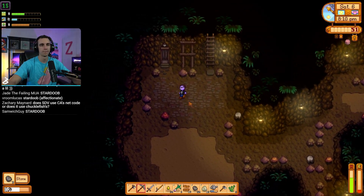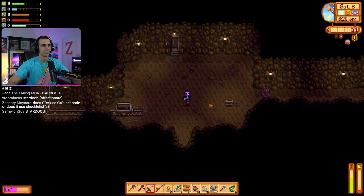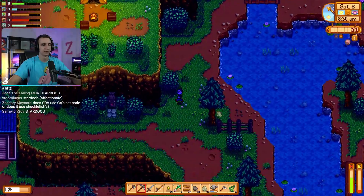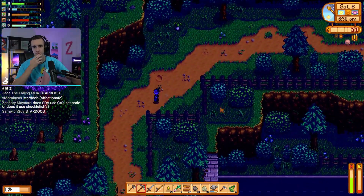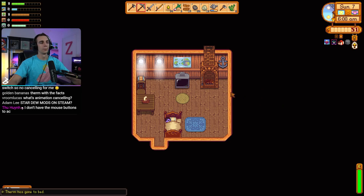I just want to do a speedrun that has no animation canceling. I'd enjoy that. Animation canceling frustrates me and hurts my fingers. It is annoying, but it feels so slow when you don't have it. It does not — it feels nice and easy and I like it. It's calming. I never play Stardew Valley looking for something engaging and fast-paced like rocket league. Another day comes to an end.